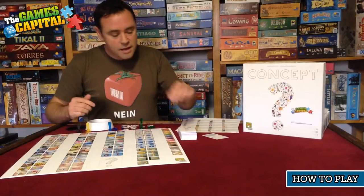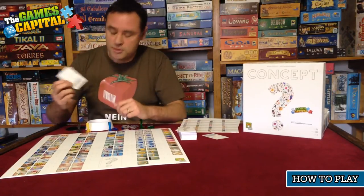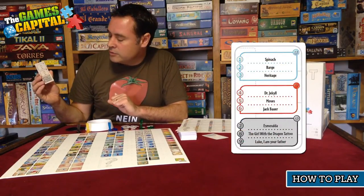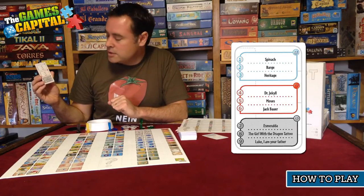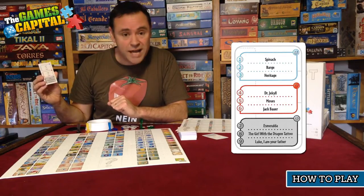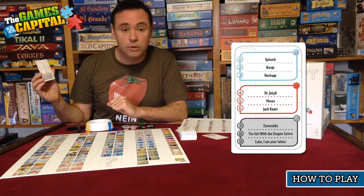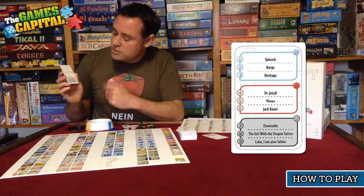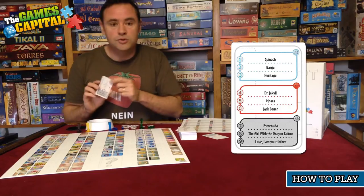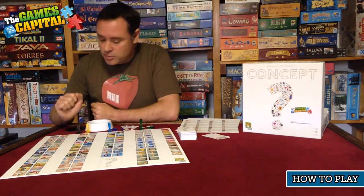What about more difficult clues? Let's try one. On this card in the difficult section, we've got choices: Esmeralda, The Girl with the Dragon Tattoo, or a Star Wars quote — 'Luke, I am your father.' All reasonably difficult. Let's go with The Girl with the Dragon Tattoo and see how we can describe that to the other players.